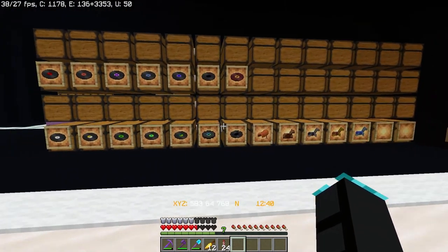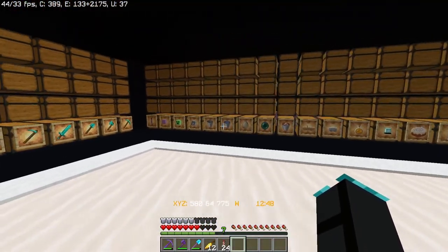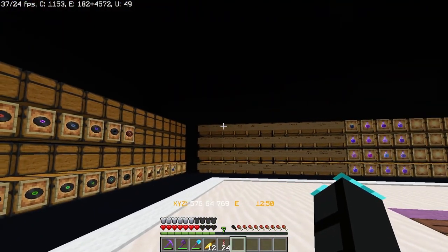I added in the music discs, the books, the potions, an ender chest, a jukebox, a crafting station, and this room is completely done.